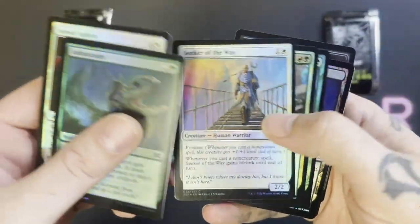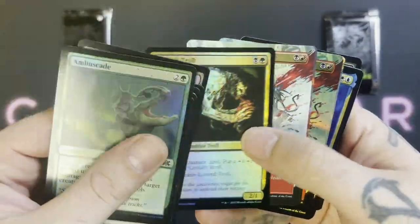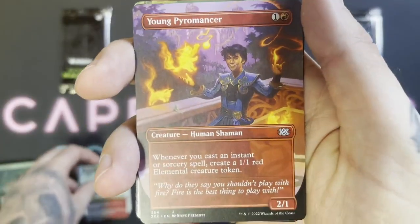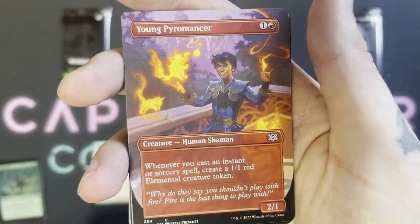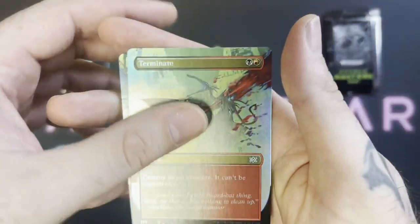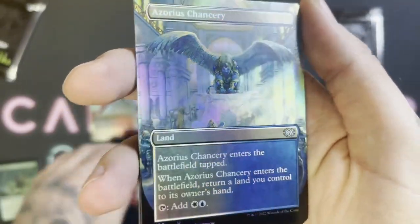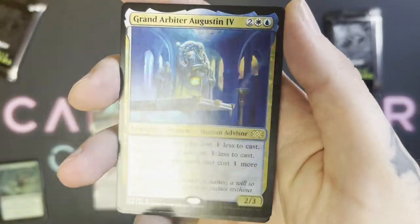I'm gonna go through the commons rather quickly because we've already seen a multitude of regular draft boxes. I haven't seen this yet — Terminate, the Borderless Uncommon. Very cool. Young Pyromancer — love that art. I love the continuity they did with the Season Pyromancer. And then the Foil Terminate, so same ones in the box. An Azorius Chancery — very cool foil. I love these Borderless Uncommons. Grand Arbiter — whiff on the first rare.